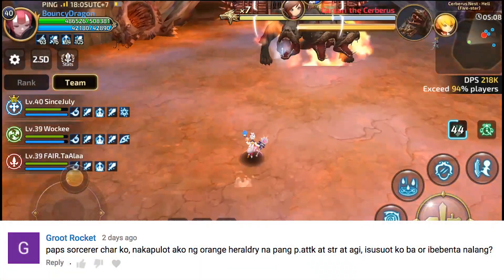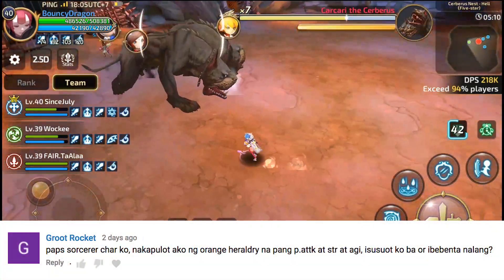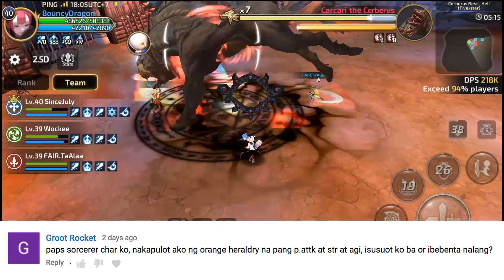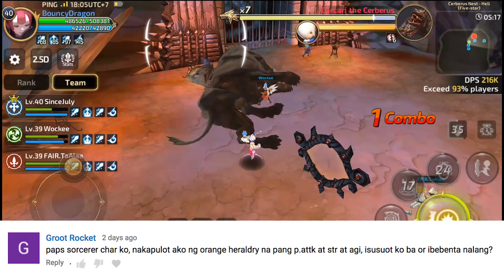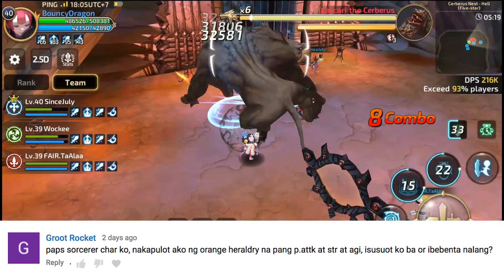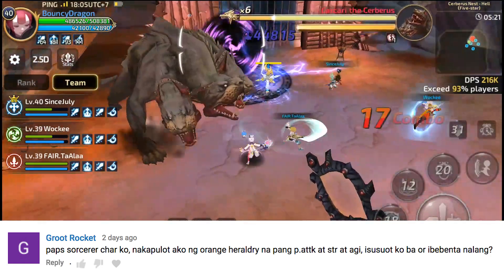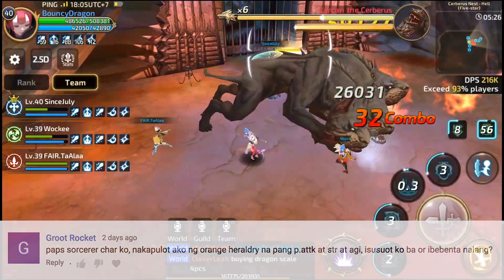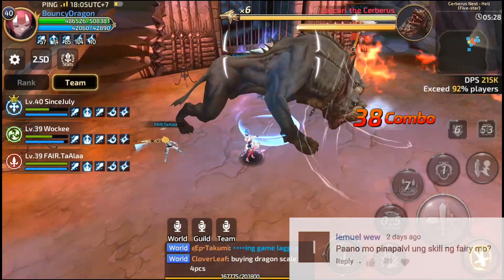Next is from Groot Rocket: 'Pop sorcerer character ko. Nakapulot ako ng orange herald D na physical attack at strength at agi. Isusuot ko ba or ibibenta na lang?' Benta mo. Ang sorceress ay dapat int, magic attack at magic defense — yan dapat ang laging suot na herald D ng isang sorceress.